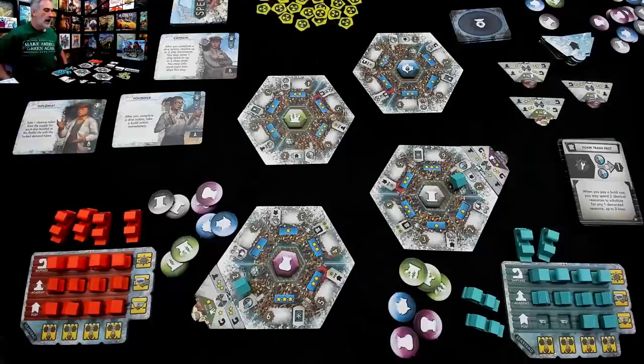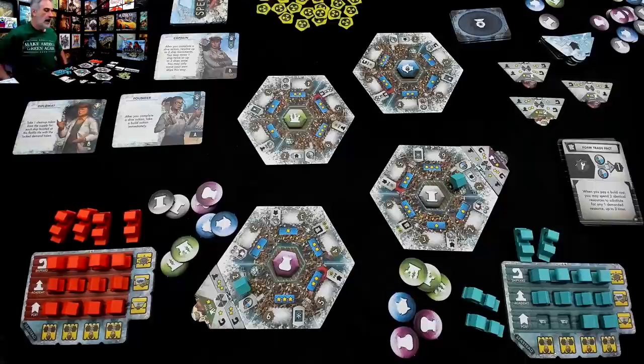A new port tile comes out. Jen is just building really quickly, basically building for free because she's only spending one resource and then getting another resource back. But the interesting thing is she's creating opportunities for me. And because I've been saving up, I think I'm going to build now as well.